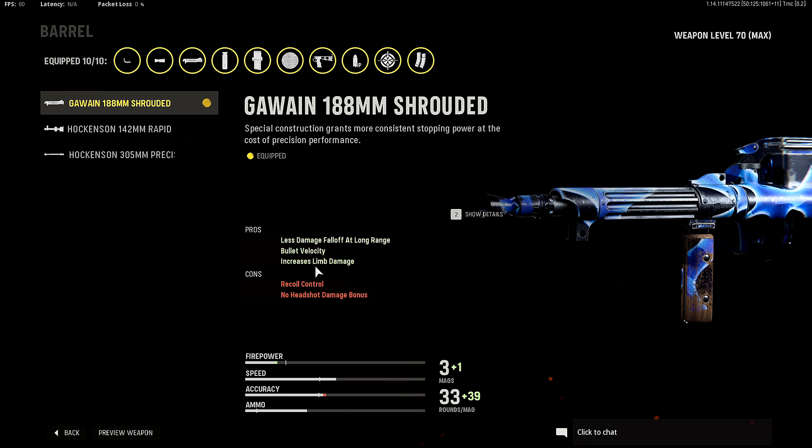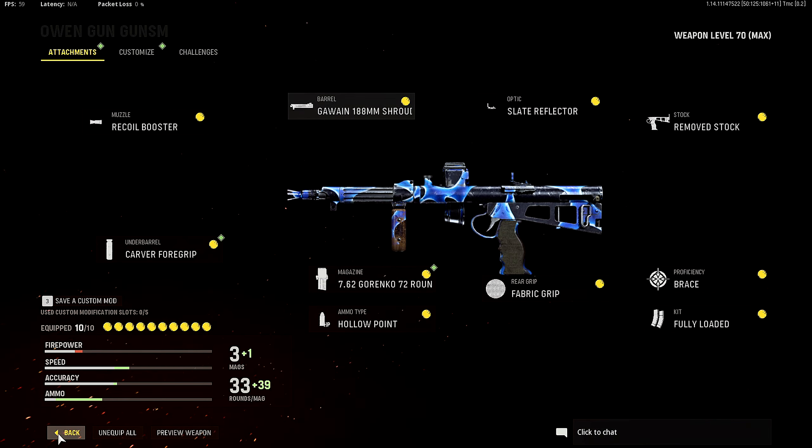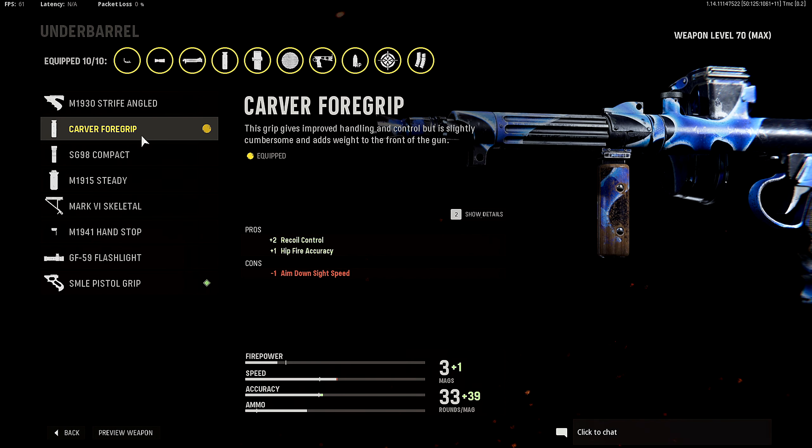First up for the muzzle I'm rocking the recoil booster for plus two fire rate — I'm trying to have this thing shoot as fast as it possibly can. For the barrel I'm rocking the 188 millimeter shrouded barrel for less damage fall off at long range. It increases bullet velocity and limb damage, with some recoil control, but no headshot damage bonus. That's one of the reasons why I'm rocking the recoil booster — so I can have a faster fire rate and not have to worry about that lack of headshot damage bonus.